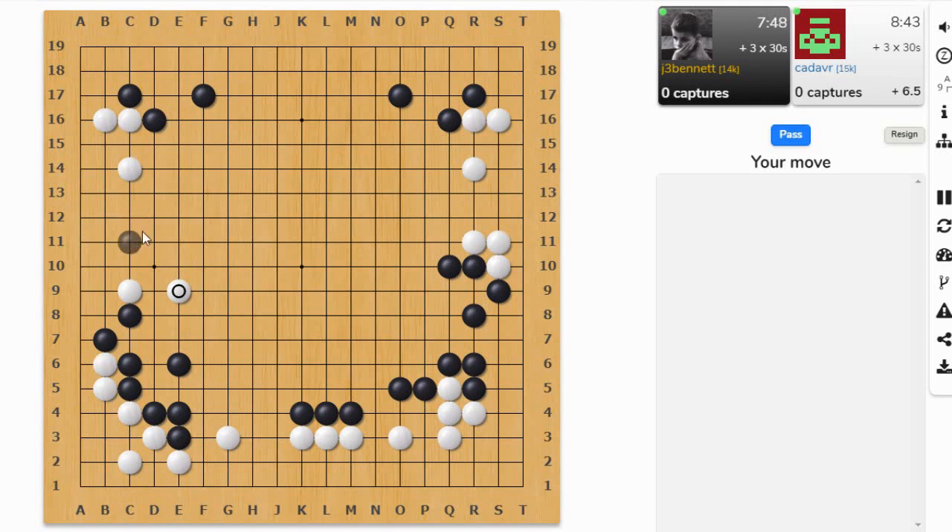These two stones are kind of cut off from the rest of his army here. He wants to link up like that; I can poke at this, try and cut through, and maybe connect back to this stone. So this is an atari here, and I can descend and keep this group cut off, and come out on top over here.